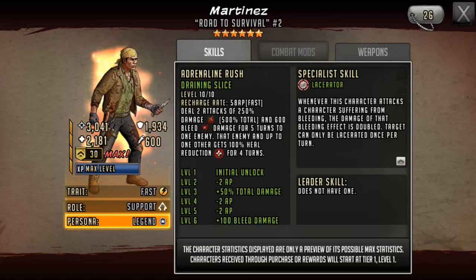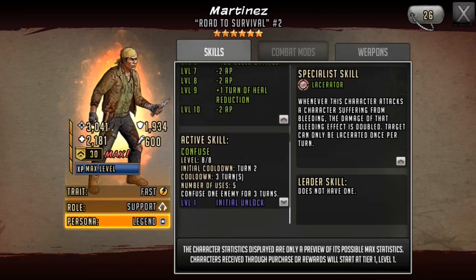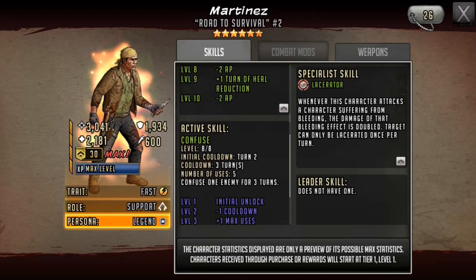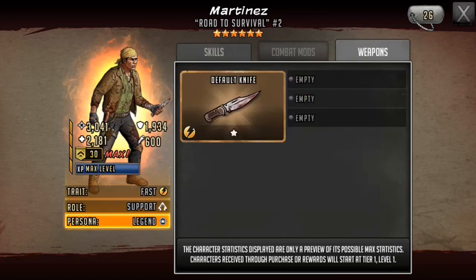Just going to go over Martinez really quickly. I love his rush — 58 AP, so it's fast. It deals two attacks of 250% damage and 600 bleed for five turns to a single enemy, and that enemy and up to one other gets 100% heal reduction for four turns. This is a great way to bleed out a toon even if they have a vitality specialist skill. His active skill is also really good — a turn 2 confuse, which can confuse the enemy for three turns. Not many people mod against confuse, and on a turn 2 active skill, the opponent has to find a way to focus their team to avoid it. And of course, Martinez is a lacerator, and with no bound weapon, you can use anything — confuse when being attacked, impair on attacking, absolute defense, 8% AP gain. The world is your oyster with Martinez.